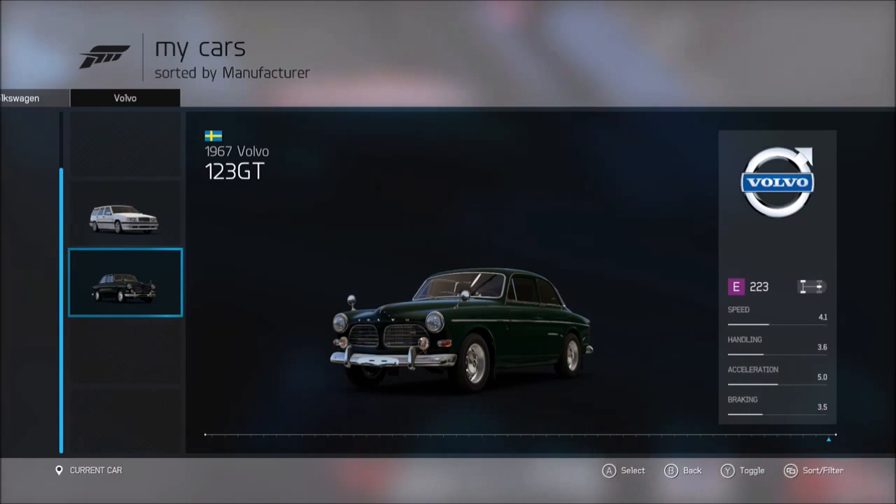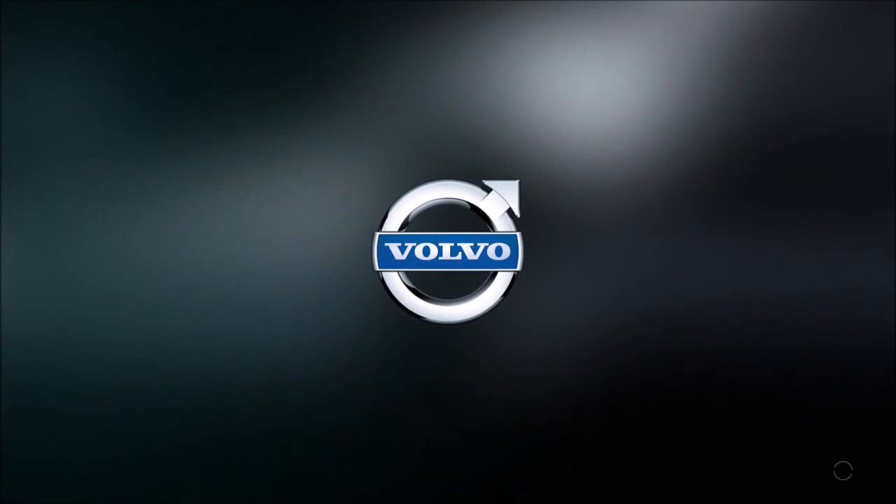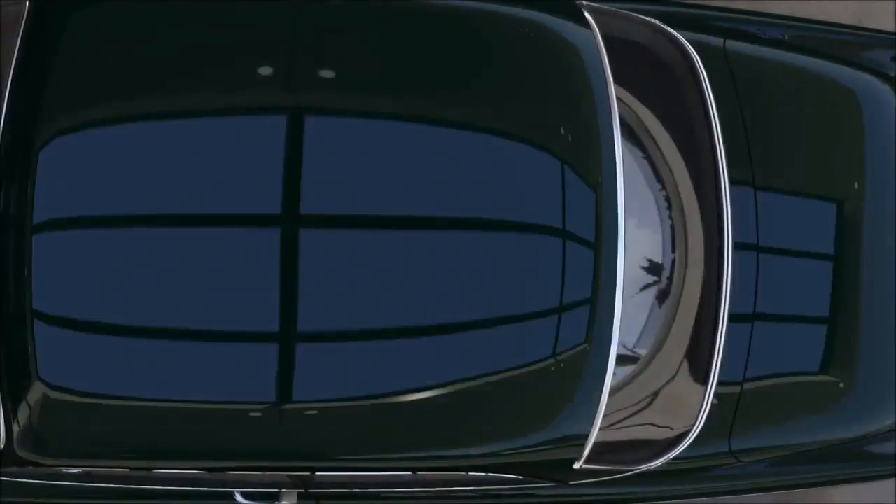This will be my first ever build on this game. We've got 115 horsepower, 112 pound-foot of torque, 2,515 pounds, and 54% of that weight on the front. Let's give this a build and see how far we can get it — I'm hoping we can get at least a thousand horsepower.